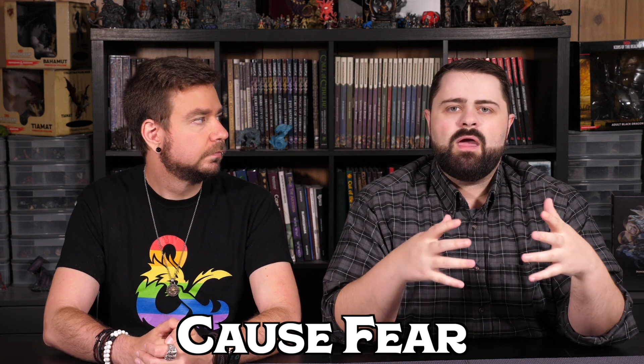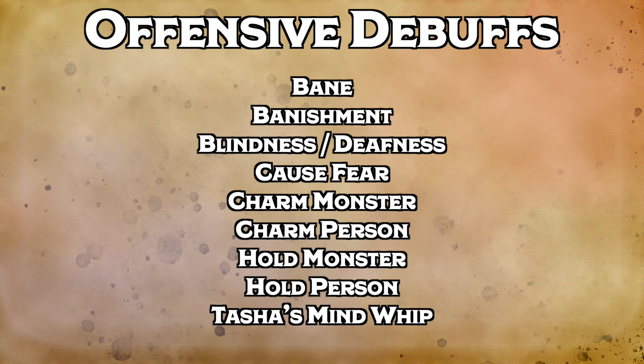I really like spells like Command, Cause Fear, and Tasha's Mind Whip for upcasting, particularly when characters reach about 10th or 11th level. At these higher levels of play, you're often using your higher-level spell slots to concentrate on a very powerful spell, and you're left wondering what to do with your 5th-level slots if you're already concentrating on a 5th-level spell. By upcasting lower-level spells using your higher-level slots, it lets you leverage that power. Tasha's Mind Whip and Command don't require concentration — that's what makes them ideal.